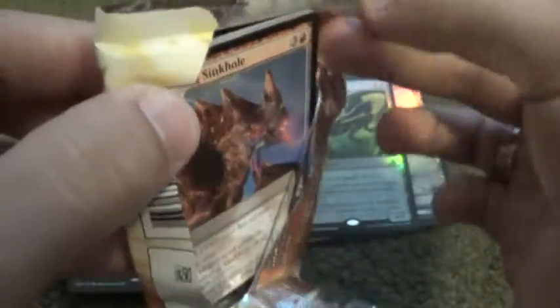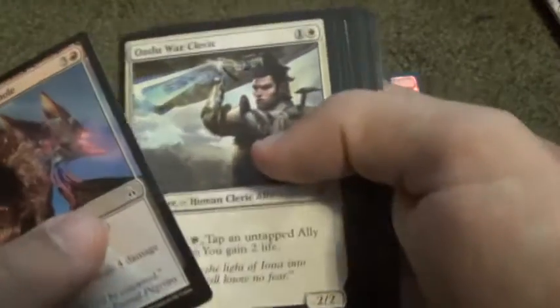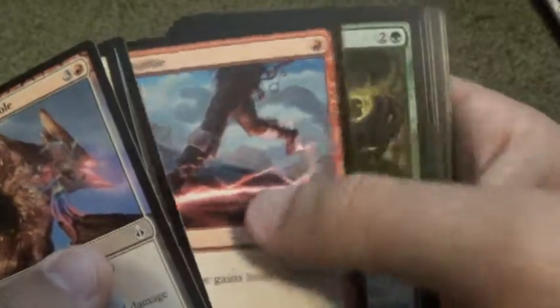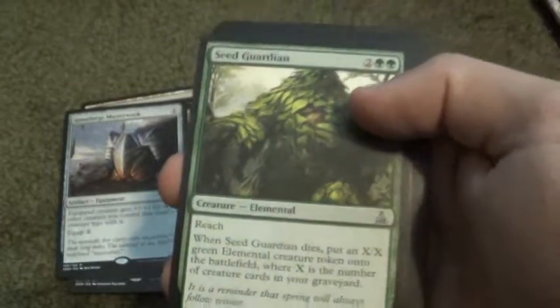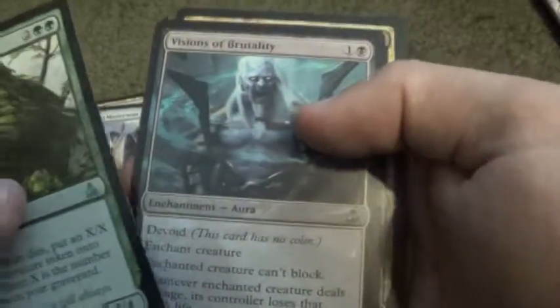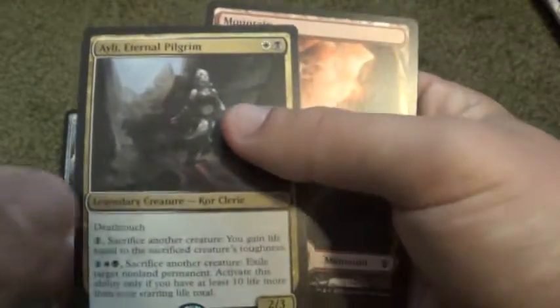Next pack. Scroll through the Commons. Seed Guardian, Vision Mortality, Relentless Hunter, and Eldrazi Eternal Pilgrim for Uncommons. A Mound and an Eldrazi Scion.